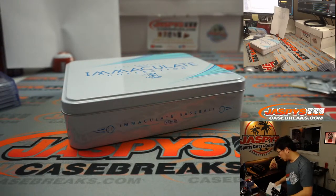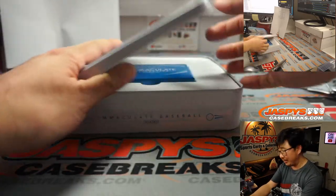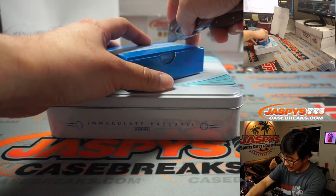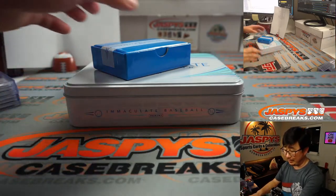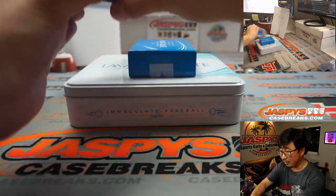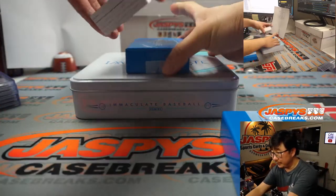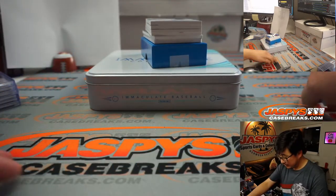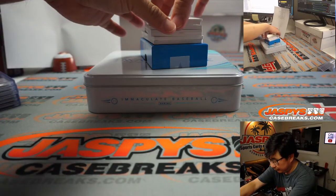Baseball is more of a long-term futures market. If you collect the right player out of Bowman Draft in his rookie year, or RPAs out of NT Baseball, and you hold on to them and that player ends up being a Hall of Famer, you can sell those cards for a ton of money. It's just more of a longer-term investment. There's a one-of-one on the bottom. It's all very different returns.